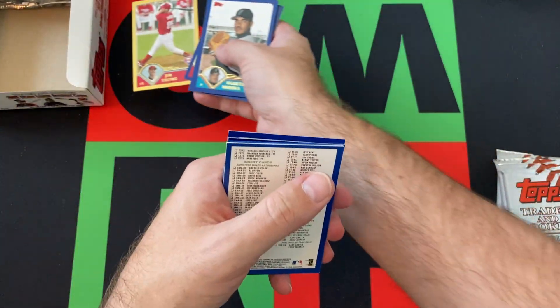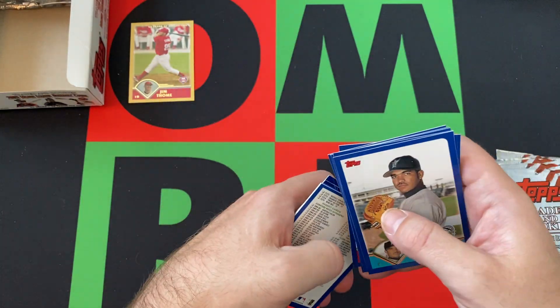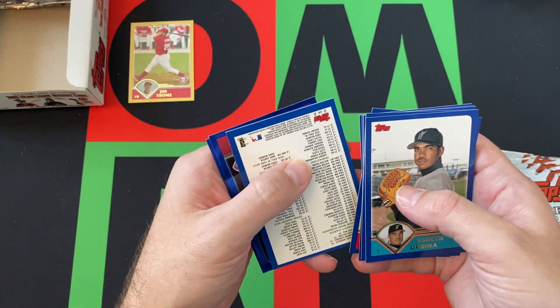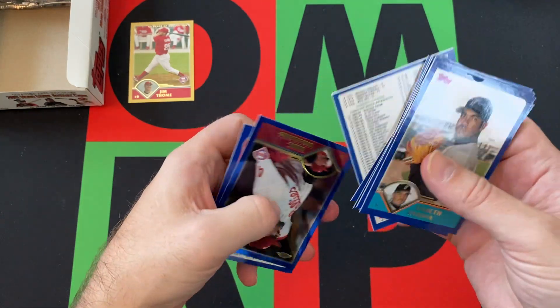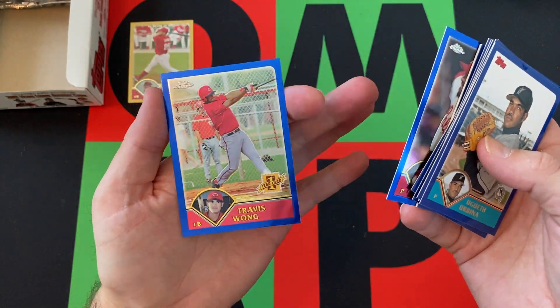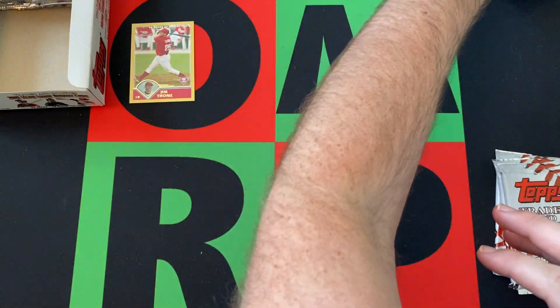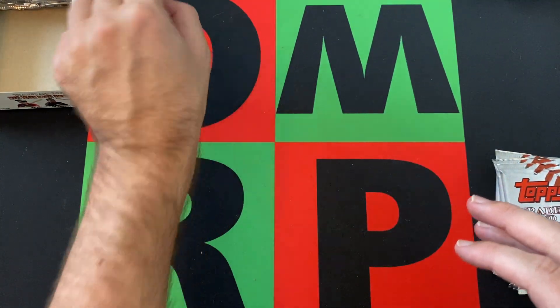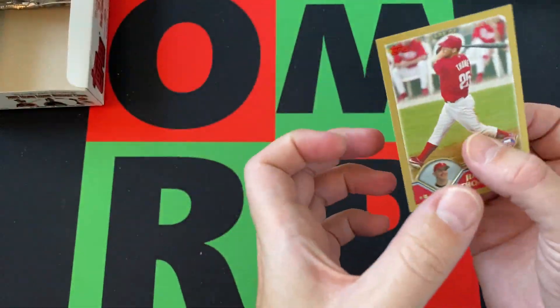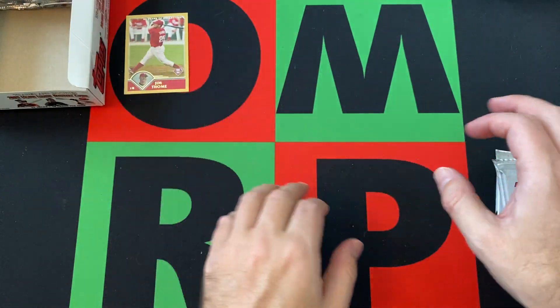We've got a gold card of Jim Thome. That's a nice one — Hall of Famer, of course. He moved over to the Phillies from the Indians. Another checklist. We've got Mike Williams and Travis Wong as our Chrome cards. He had a pretty good career with the Indians and then moved over to the Phillies and had some decent years, then ended up on the White Sox.